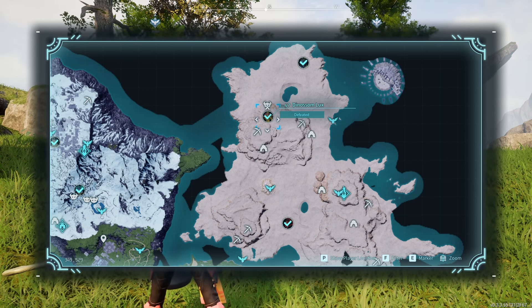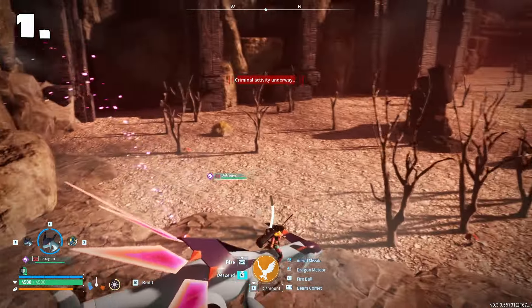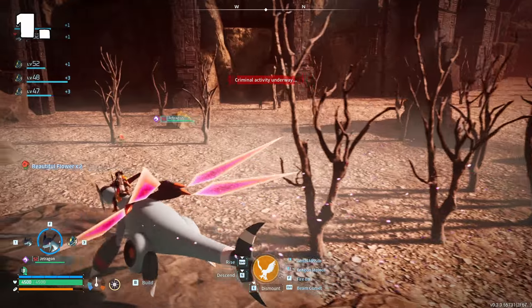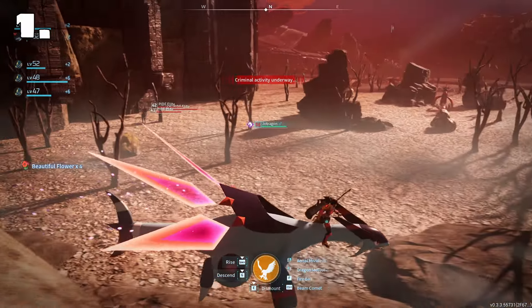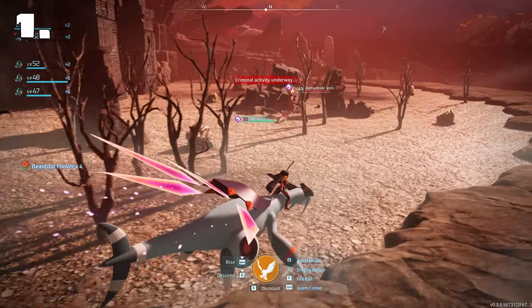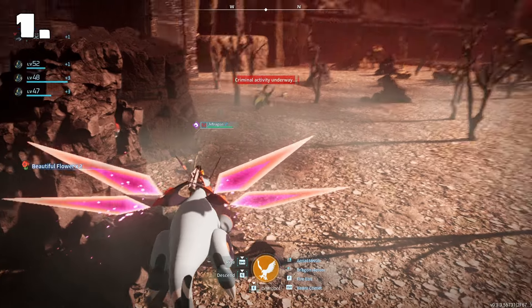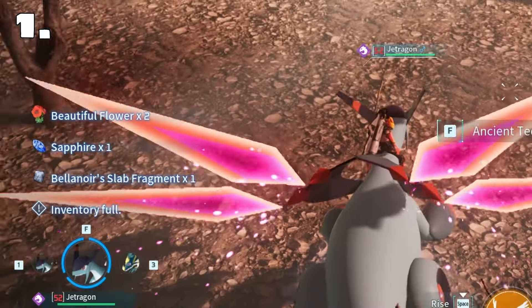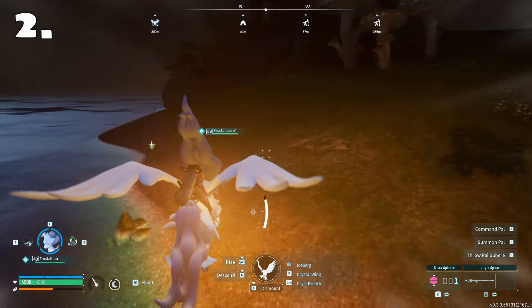So as mentioned, one way to get the slabs is by going to the wildlife sanctuaries. Obviously you have to be careful when going here because there are guards everywhere. But ideally what you want to do is carefully search the area and look for these chests. As you can see, there is a Bellanoir slab over here.